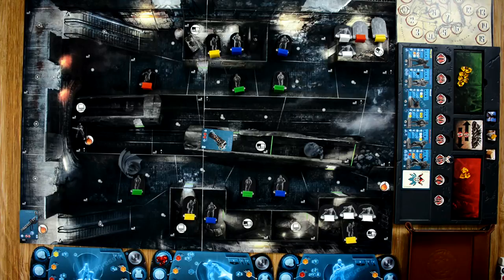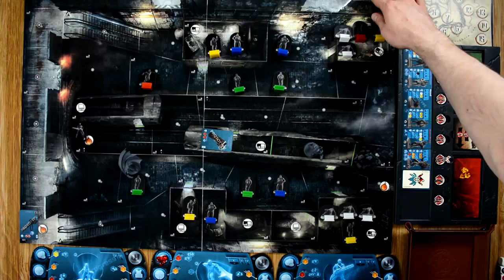Batman gets to roll one red die on the green guy, who has an armor of one, so he needs at least two hits. He got two, so the villain player chooses to spend a crystal and try to save his villain - he gets one success and the armor blocks the other, so the green model stays. Batman has three crystals remaining but can't perform any more attacks, so we'll move on to Catwoman.